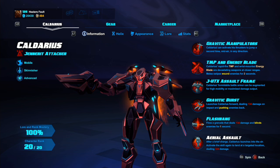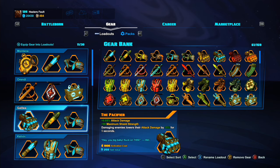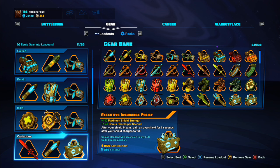We're going to tackle this in a specific order — gear first and then Helix. We're going to scroll down to my Caldarius and right away I'm going to defend my triple legendary build. These are what I run personally but they can easily be changed up. These are just the baseline for you to try and create a build for yourself.